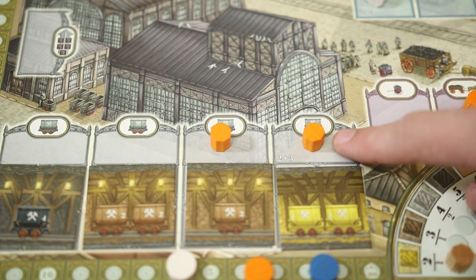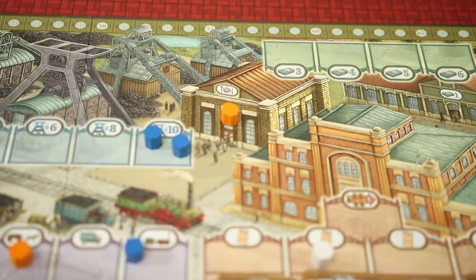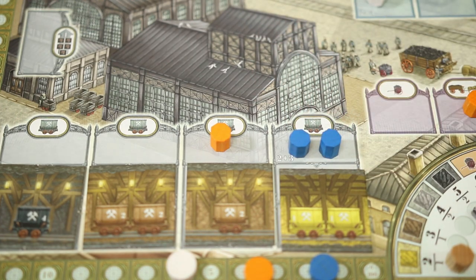If there are already workers on that space, a player may still go there. They will remove the workers on that space to the canteen, and then place the same amount of workers plus one on that space, and take the action. So in this game, no space is ever truly blocked.